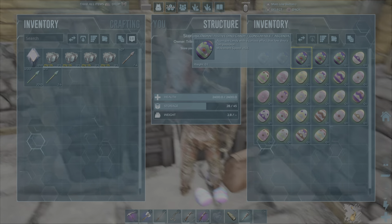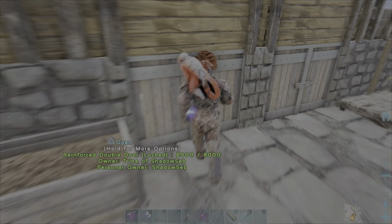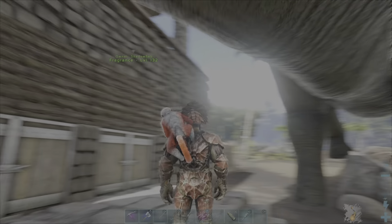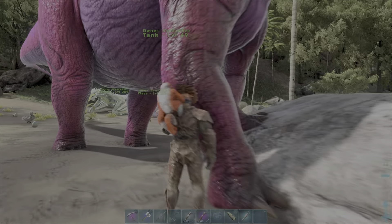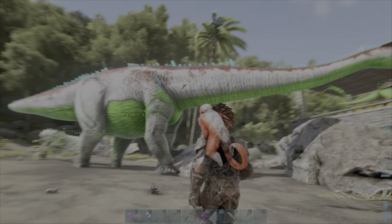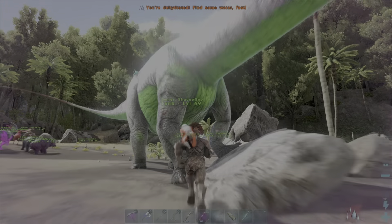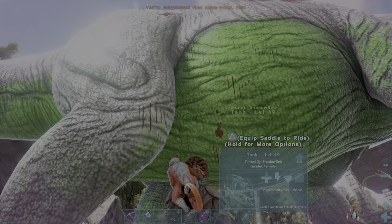We're gonna use these dino candies on a couple of tames today. We're gonna go see who we can change their clothes up. Before we start, we're gonna use one on Tank and see how we — oh, wow. That is really cool, Tank. Now Tank looks amazing. Man, that is beautiful colors. That is very beautiful.